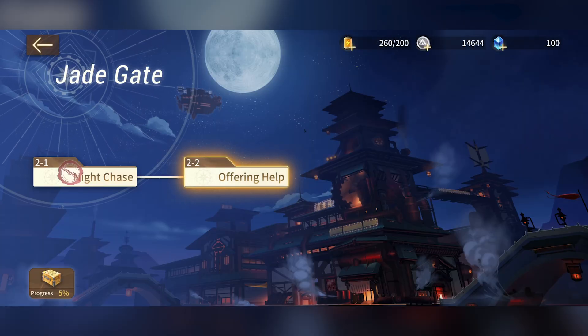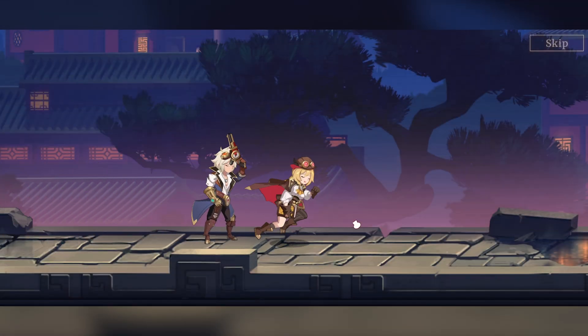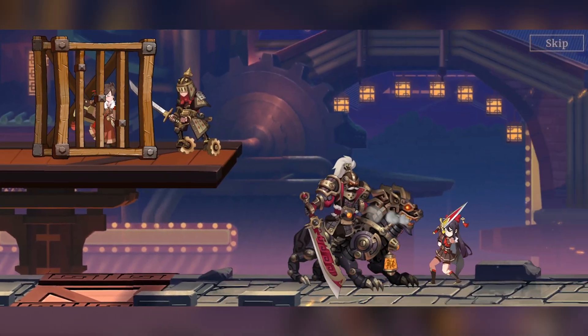On to the next — we managed to obtain some items, our squad has leveled up. I'm going to continue into Chapter 2: 'Offering Help.' We've already got three heroes recruited into our team. You can go through the story if you wish, but I'm just going to skip it for now because I want to show you exactly what's happening.